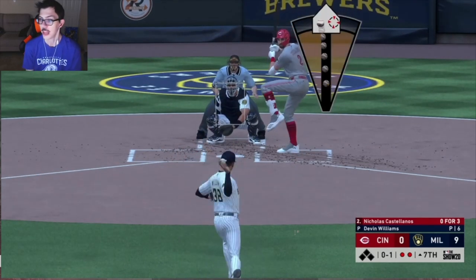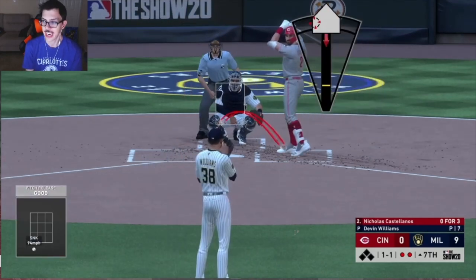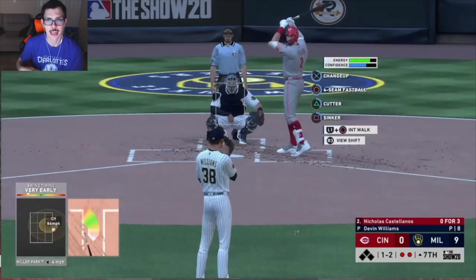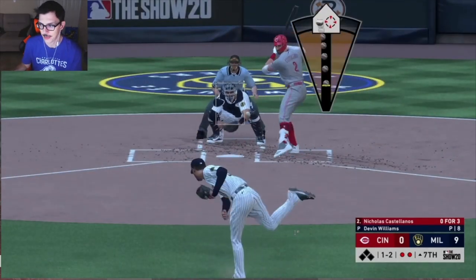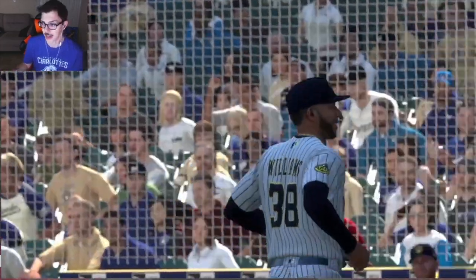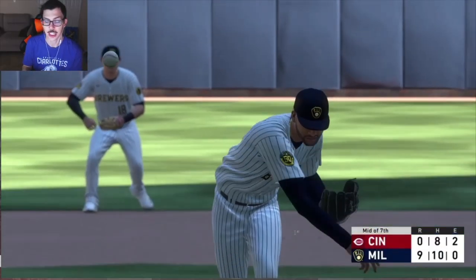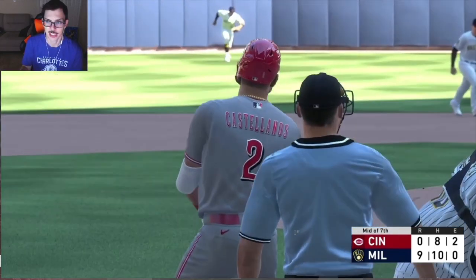Massive changes. The fastball got bumped up one velo tick to 96 with 87 control and 92 break — those are up from 57 and 56. The cutter and sinker were also added in exchange for the slider and curveball. The cutter is 87 miles an hour with 58 control and 73 break, while the sinker comes in at 95 miles an hour with 55 control and 65 break. Those two are obviously quite a bit worse than the change-up and fastball, but still usable. Just don't get over-reliant on them, particularly the sinker.